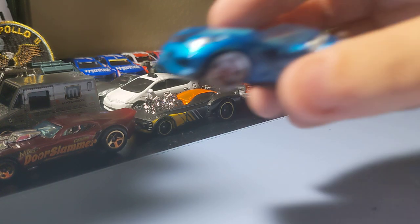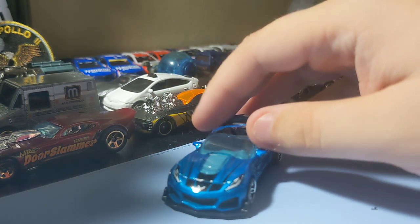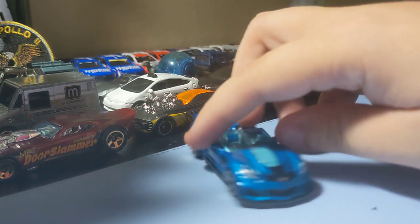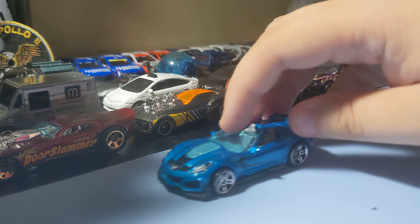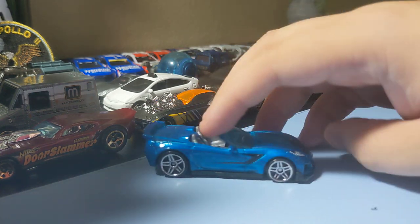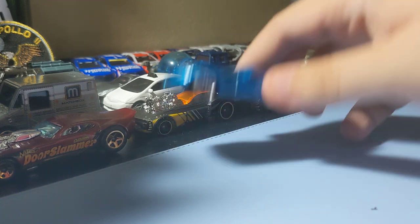Next up is the 1970 Dodge Charger — always a cool casting. Love that engine detail. It's definitely styled after the Fast and the Furious Charger, so that one's pretty cool. Last up is the 2019 C8 Corvette. I really like this one. No rear decals, but it has the front. It's a cool Corvette and I'm really glad to get this one.